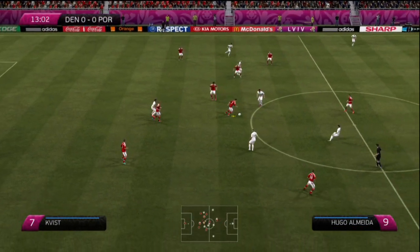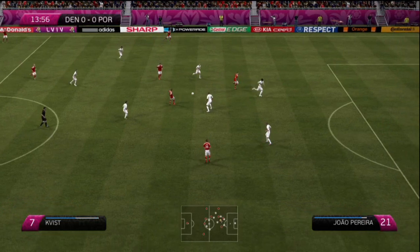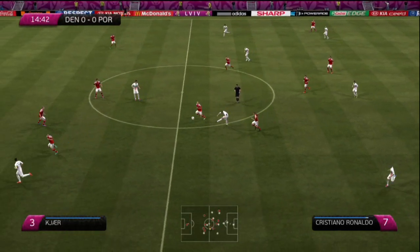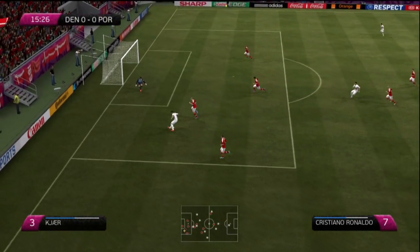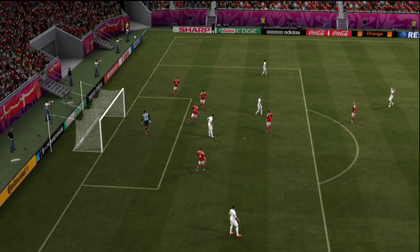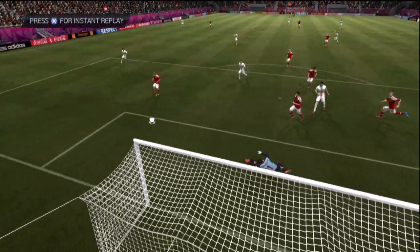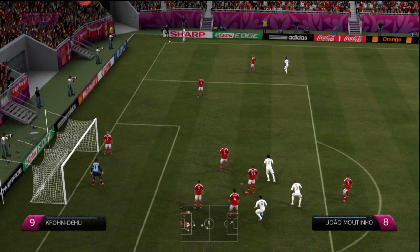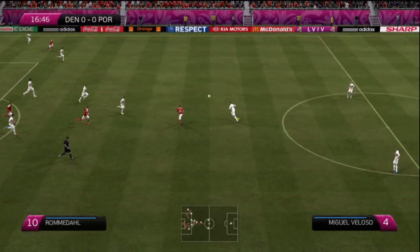Denmark win the ball back from the goal kick. Christian Eriksen, one of the most influential players in the Denmark side, gives it away to Miguel Veloso. A great ball over the top — Ronaldo could be on here. Can he get the shot away? He turns inside — a great save by Thomas Sorensen in the Denmark goal. A great turn and great reactions by Sorensen to tip it wide. Moutinho with the corner crosses it in, but Simon Kjer is there.